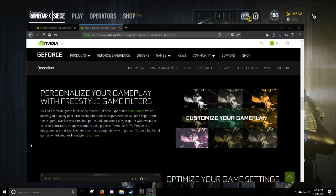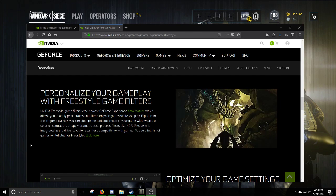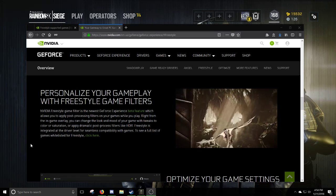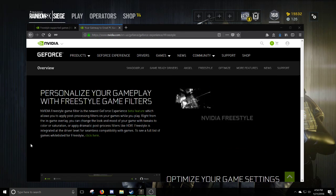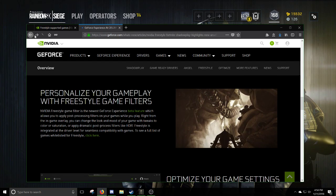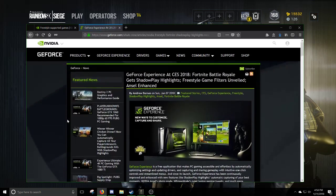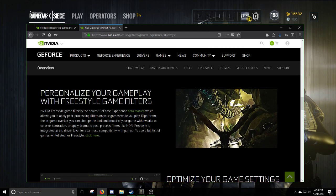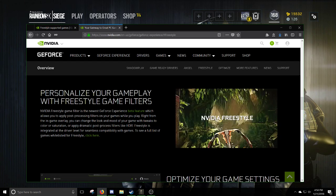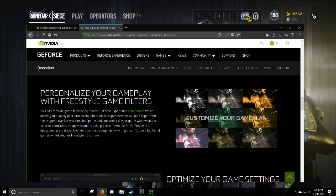I was browsing the Rainbow Six subreddit earlier today and I saw a really weird Instagram filter on the game. Then I remembered earlier this month — on the 7th of January — NVIDIA introduced Freestyle, which pretty much adds a real-time filter to your game.